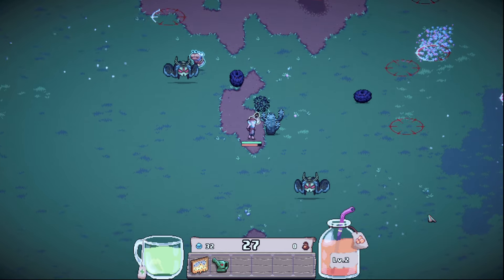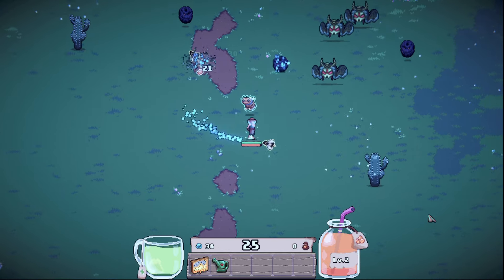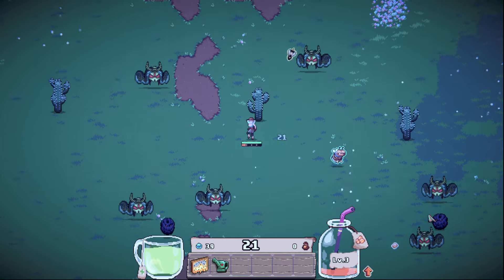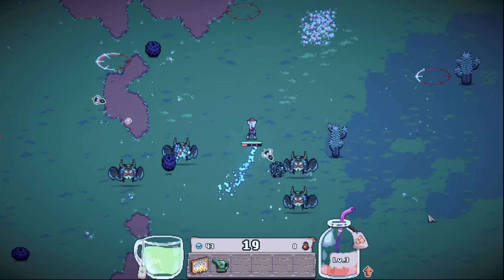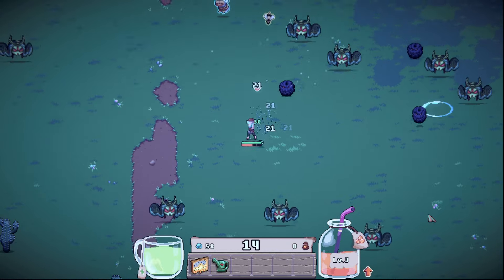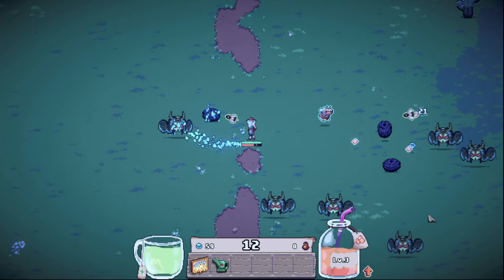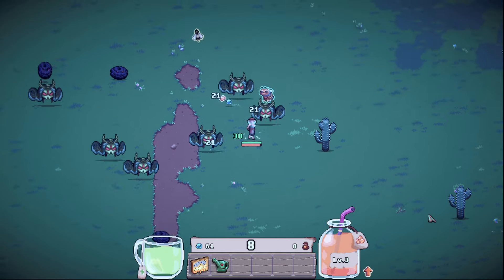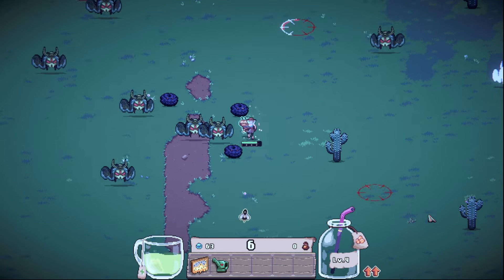Here we have some cacti and also some enemies. The little yellow things they're dropping are the vitamins — it's important that we get as many vitamins as possible. As you can see I already leveled up to level three with the vitamins, and we have 59 cacti — really really good.